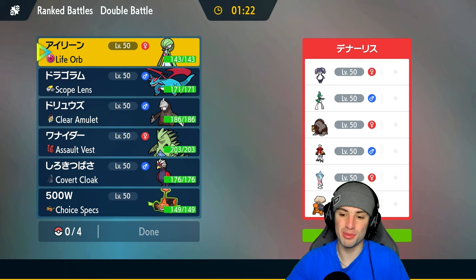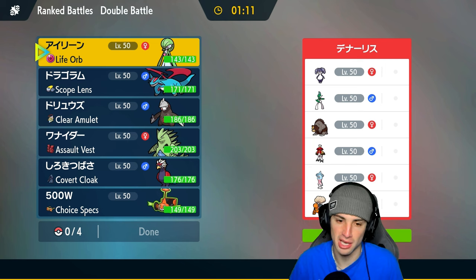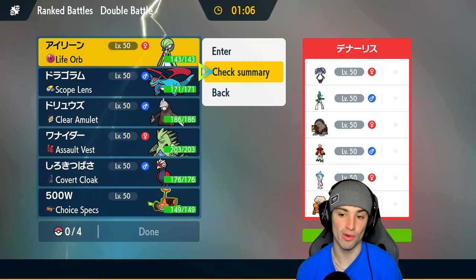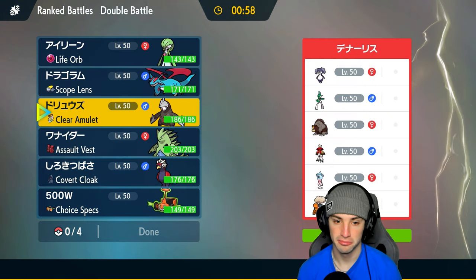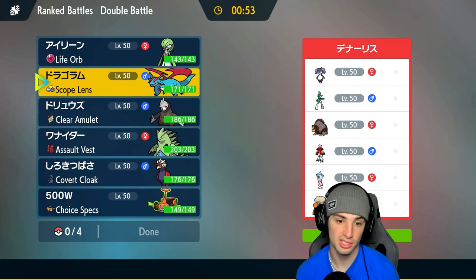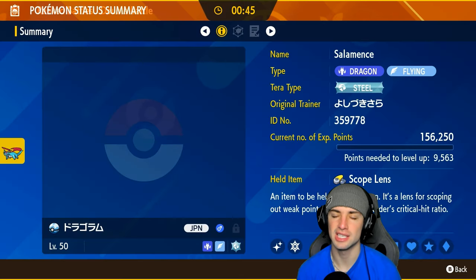First match: going up against a Hisuian Decidueye Trick Room team. They have Indeedee, Ursaluna, Wide Guard Gallade, Torkoal, and Hatterene. We obviously don't want to set up Tailwind here. I could go Gardevoir — if they set terrain, we use Expanding Force with Life Orb. Could also go Excadrill with the Steel typing to freely Earthquake if they're not going for Wide Guard. Focus Energy feels like the route we want to go.